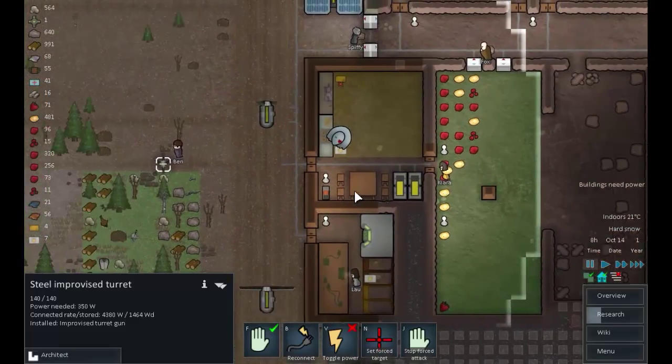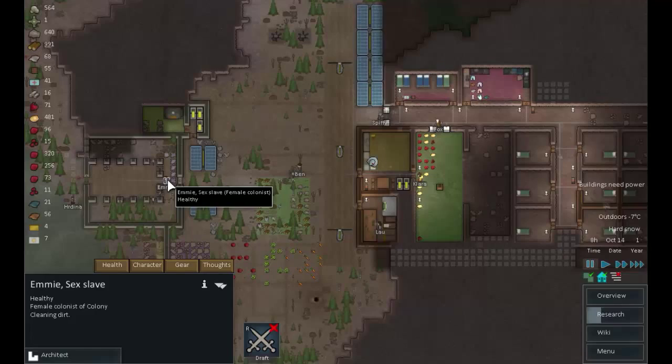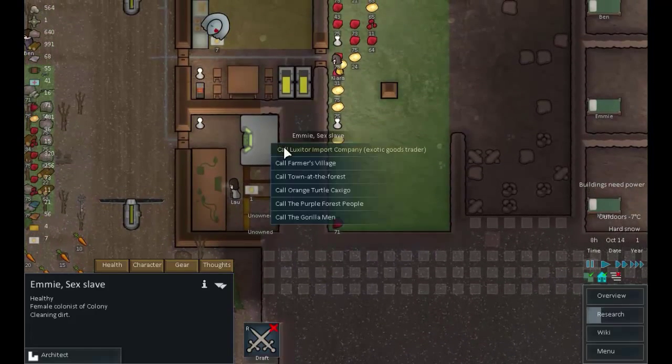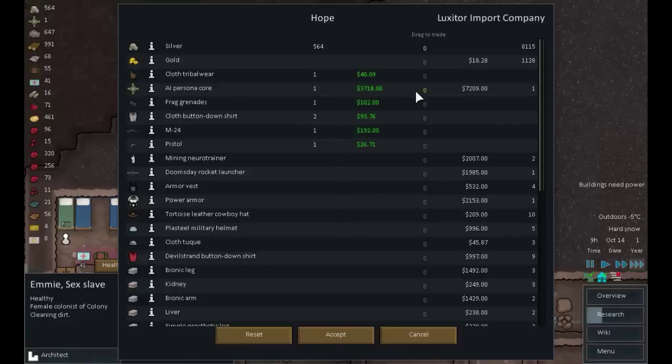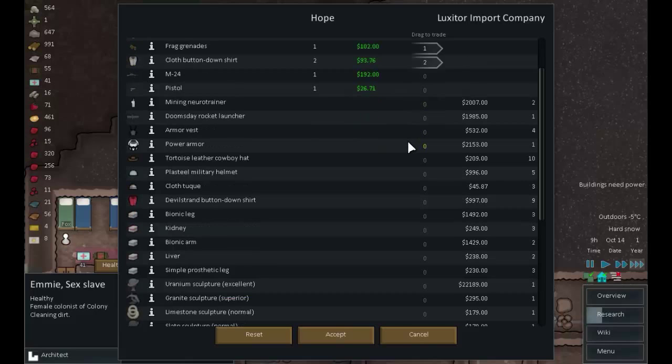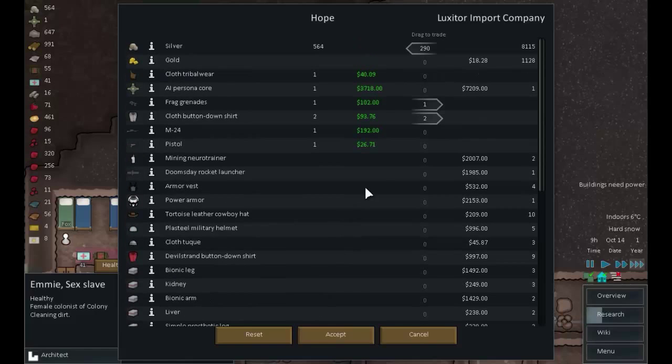Exotic goods trader. Emmy, do the business. Don't think we're going to have anything we're interested in or they're interested in. We still need to make parkas - keeping the tribal wear for now. Lose the frag grenades, lose the button-down shirts. Keep the M24 and the pistols. That AI persona core is so tempting to sell, but I'm not going to. The rest of this we either don't need or can't afford, so that'll do.